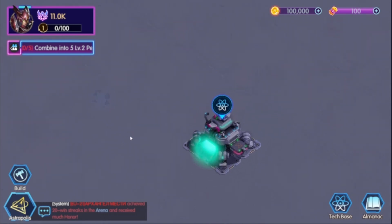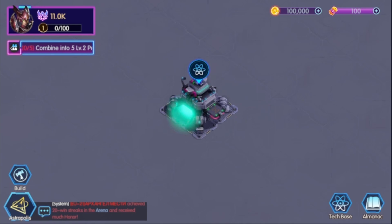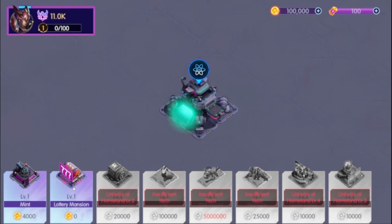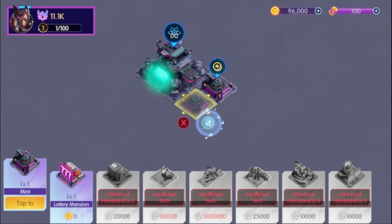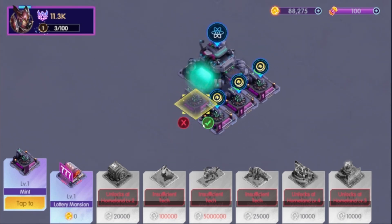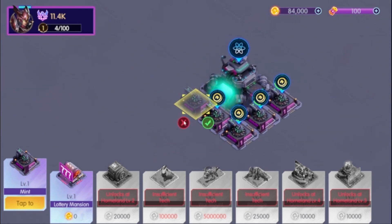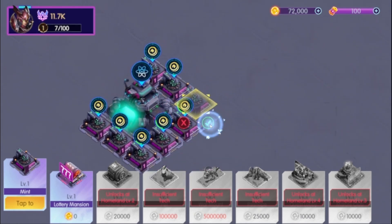Here is the land, or whatever it's called. We have the build button — I think we can be building mini houses, cement, and a lottery mansion. Whatever we build, it gives power, but not to ourselves, but to the Homeland itself. I don't think it has any kind of effect on our own character — it's more for this minigame itself.